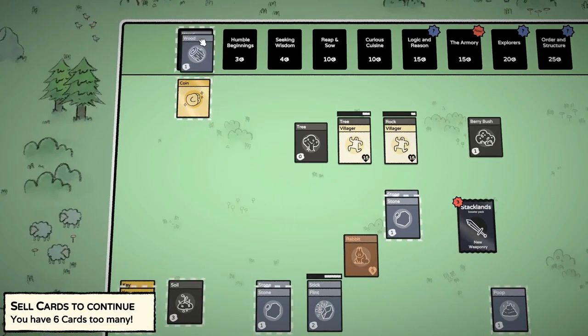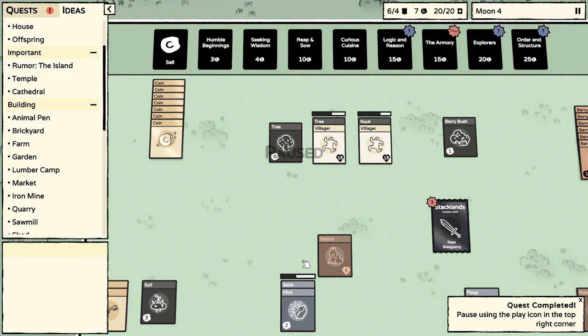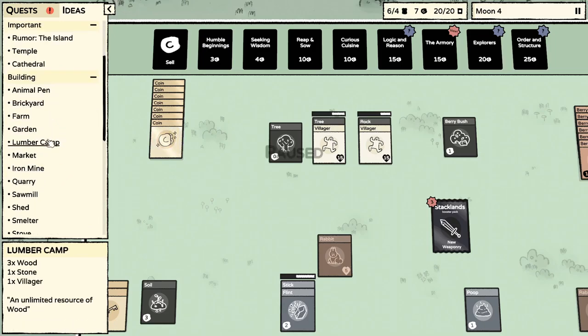I believe it's houses that you have to use — there's a specific building you've got to have to expand the amount of cards you can do. Let's look at our Ideas. What building is it that expands? Here's our buildings — brickyard, no. Shed: increases your card cap. Stone, wood, a stick, and a villager. And what the heck is flint and a stick? I don't even remember what that does.